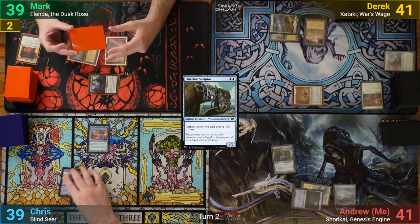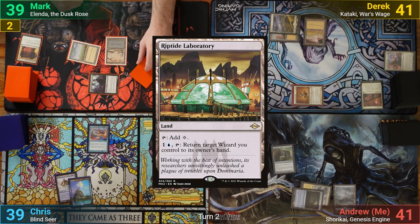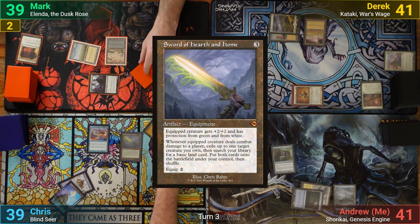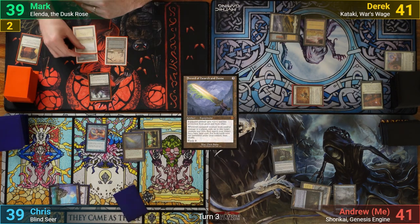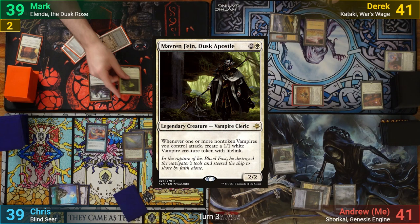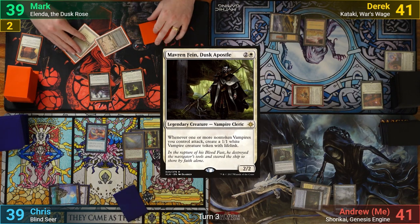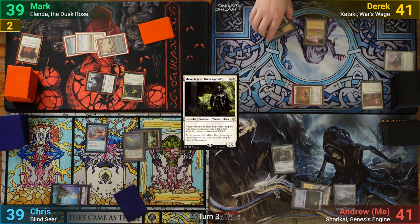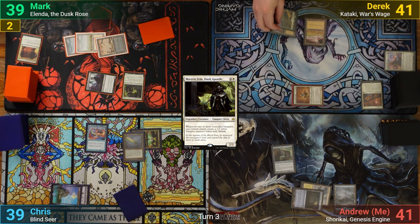Chris draws and plays a Riptide Laboratory. He then casts a Sword of Hearth and Home and passes to Mark. Mark draws and plays a Plains, and casts Maverin Fane. Going to combat, he swings the Indulgent Aristocrat at Derek, making a 1/1 Vampire token from the Maverin trigger, and passes turn.